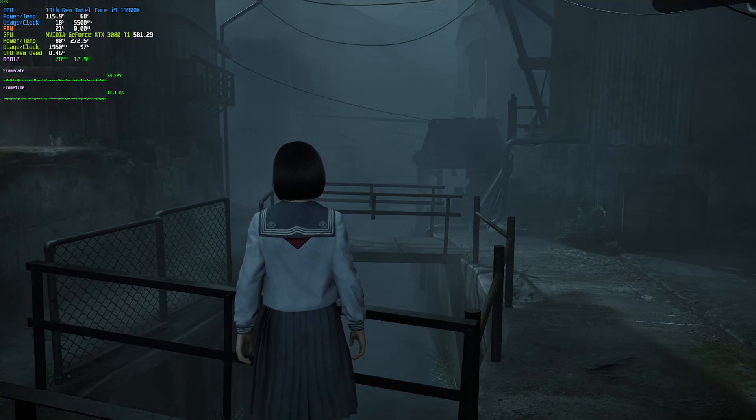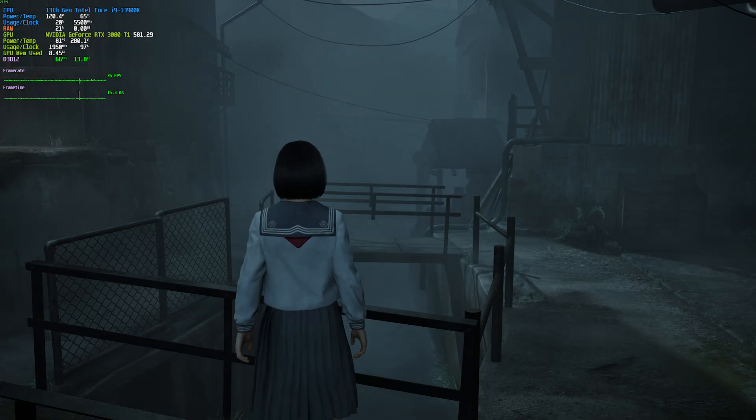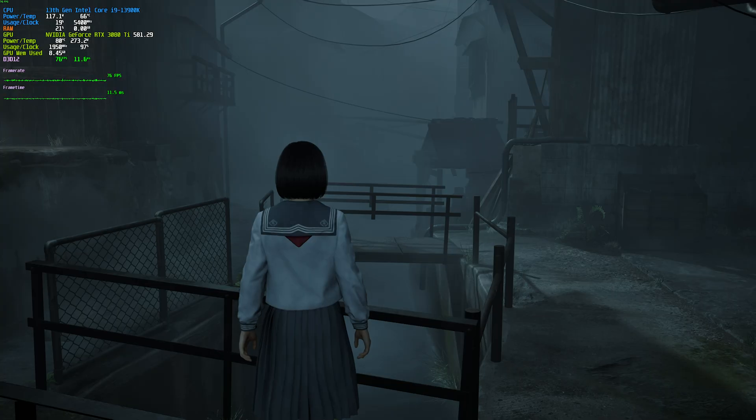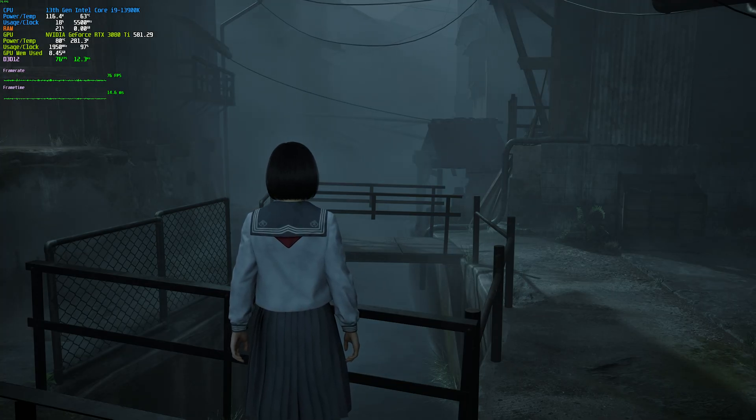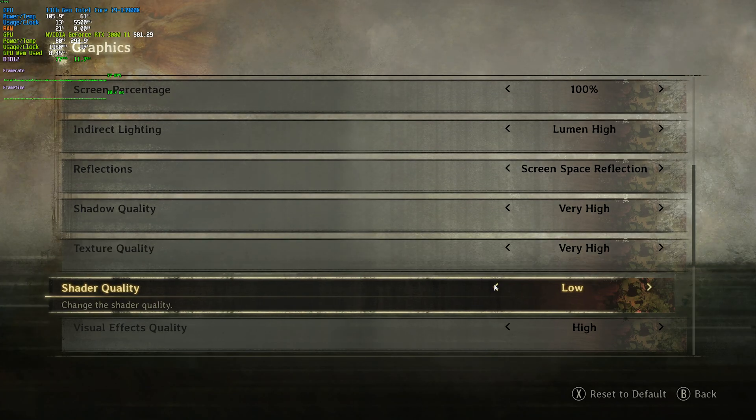For Shader quality: Low gives around 79 FPS, Medium around 75, and High and Very High are around the same. The only meaningful FPS impact is between Low and Medium, so I'll probably be leaving Shader quality on Low.